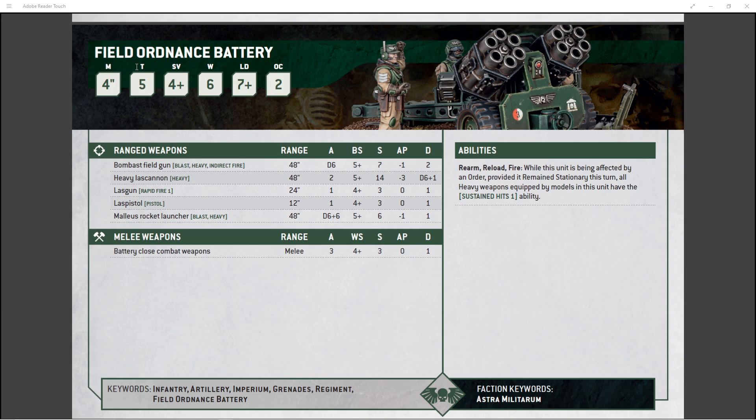The standard loadout is going to be the Malleus Rocket Launcher, which has a Blast and Heavy range of 48 inches. It has D6 plus 6 attacks, so it's going to drop an absolute ton of shots downfield. It's Heavy, so as long as you don't move, it's going to get the plus-1 to Ballistic Skill, hitting on 4s. Take Aim on there and you're going to hit on 3s with up to 12 shots, which is just a ridiculous amount.